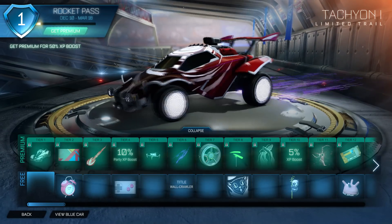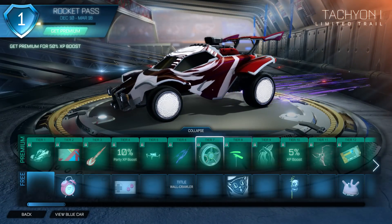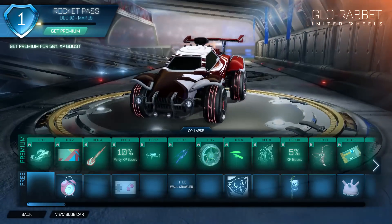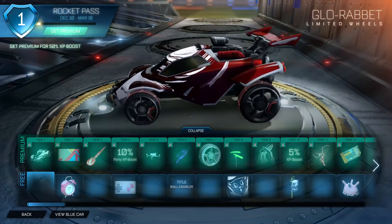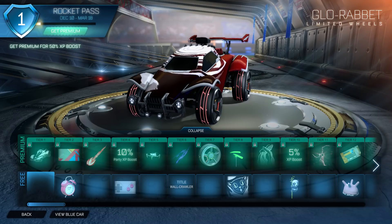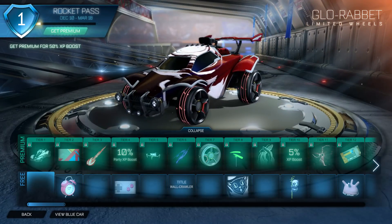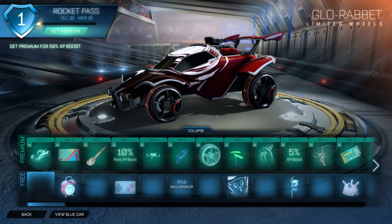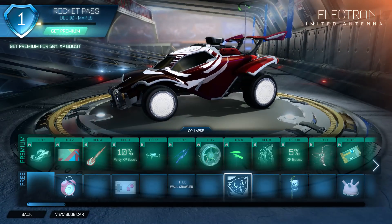A Tachyon Trail — this is a really good trail, I want to see this painted when it's fully upgraded. Glow Rabbit Wheels — these are really nice. I'm going to say right now, these are extremely nice. I don't think you can deny that these are nice. Imagine these painted. These are very nice wheels — very simple, very nice. They have this little bit here that I'm guessing would come painted as well, since it is red. The Electron 1 — that's just an antenna, nobody really minds about that.